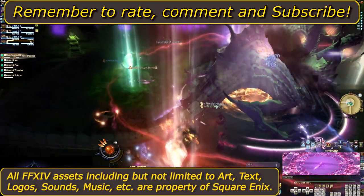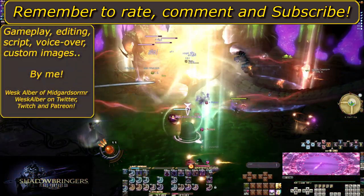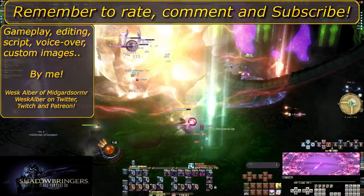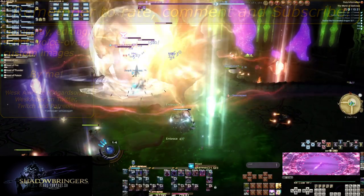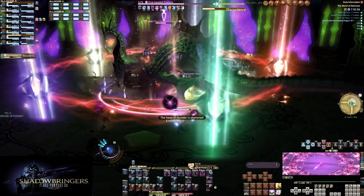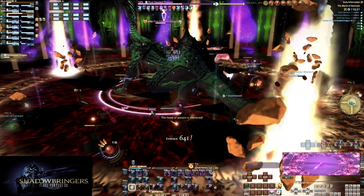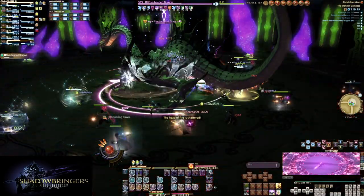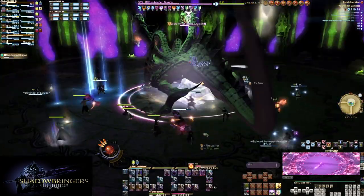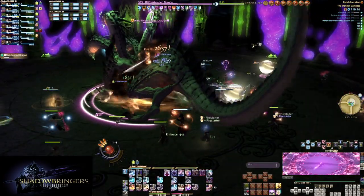In A Realm Reborn, it didn't feel like mechanics had any sort of pattern to them. A marker to signify damage on one player could next be used to signify a stack mechanic. But once we get into Heavensward, things start to be more consistent. Mechanics start to actually share markers and indicators. As a result, there are a lot of markers in the game still, but if you make an effort to memorize as many of them as you can, you can know how to do a mechanic. There are a lot of tells, but it is doable.